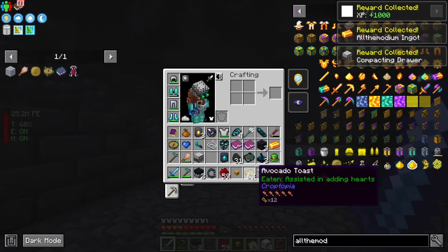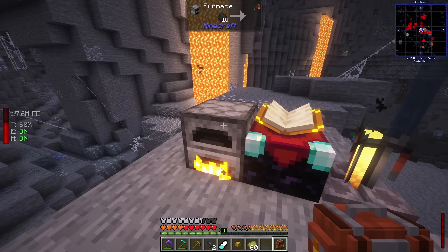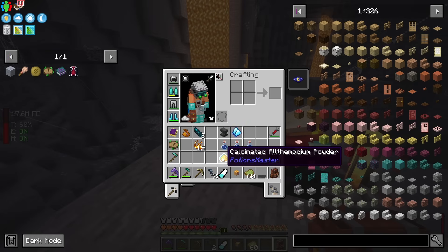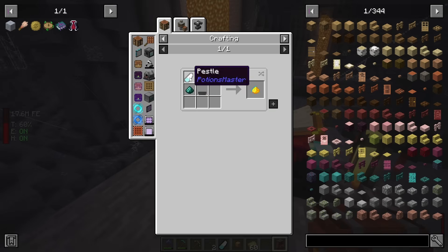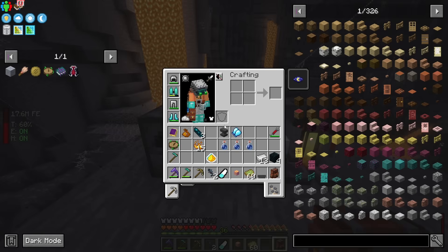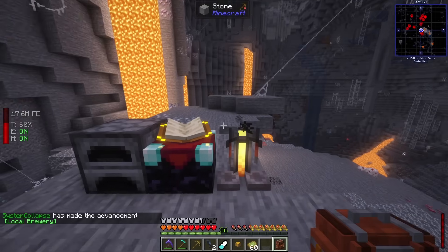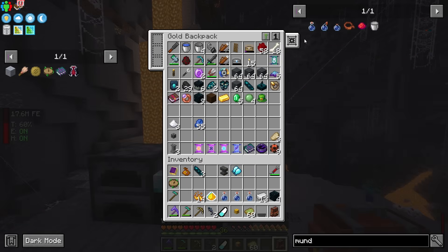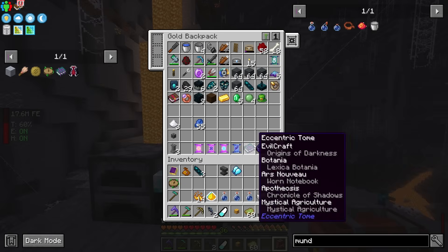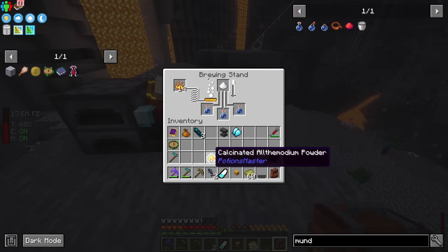I have everything in my backpack. I need a mortar and pestle — almost forgot. To make the charm, you smelt the Allthemodium, then grind it with a pestle along with Ender Powder to get Allthemodium Powder. Run that through a brewing stand with Mundane Potions — I brought sugar to make the Mundane Potions since I forgot redstone. That gives us three Allthemodium Sight Potions.